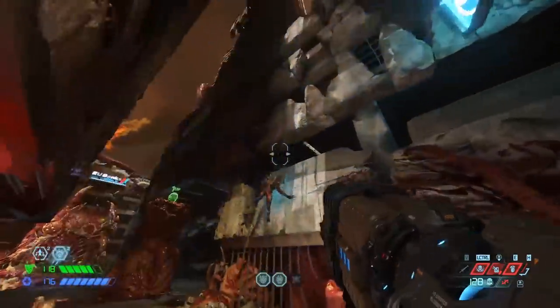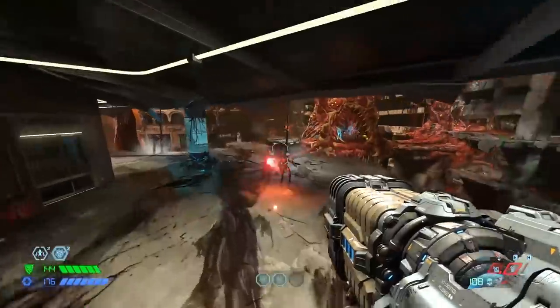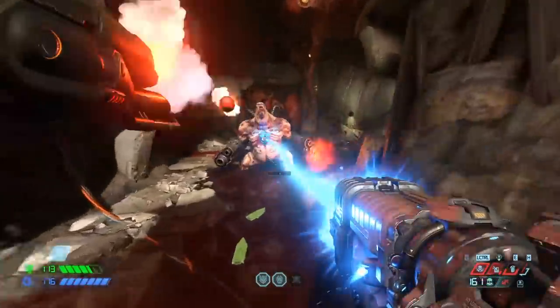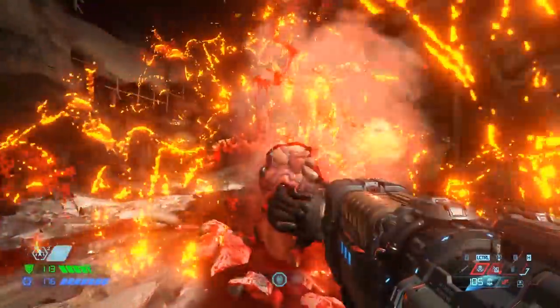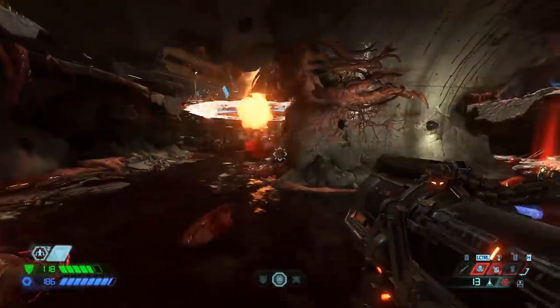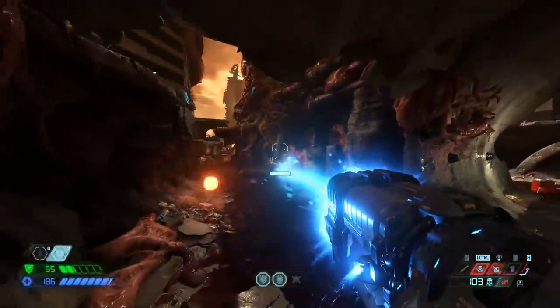But look, if there's one thing I hope you all learn from my Doom content, it's that fun is more important than effectiveness. Unless you're having a lot of trouble beating the game or you're trying to make it through your first Ultra Nightmare run, you don't have to worry so much about what mod is better. Microwave beam, while not being particularly useful on Ultra Nightmare, can be a really fun mod to use in combo, and combos are what the microwave beam is all about.